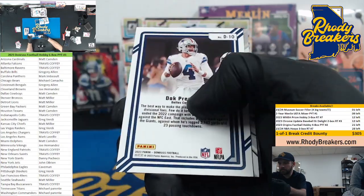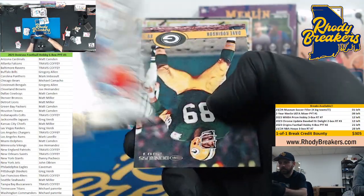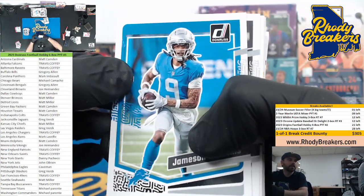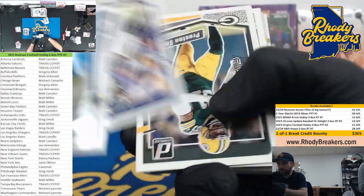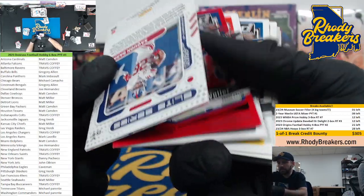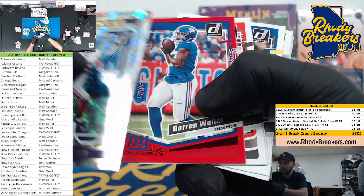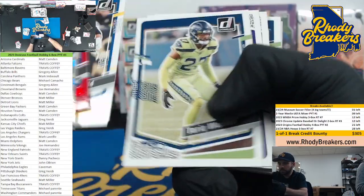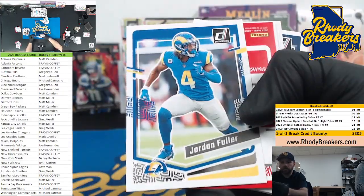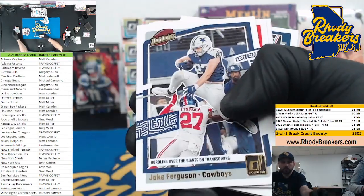Nice start to this one. Sam LaPorta on the Bomb Squad. That's sick — didn't expect that but it's nice. We hit the nice Debo acetate auto the other day — the numbers playing the numbers, that's a cool card too. Tank Dale aqueous test, Jordan Fuller, and Hooker on the rookies.